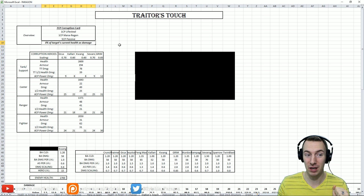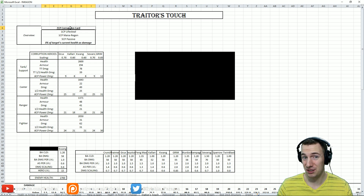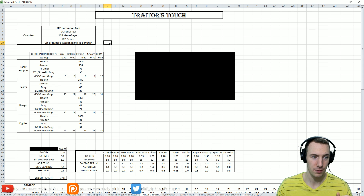It's pretty badass. Now, you might be wondering about the 5 CP passive. That's simply because you get 2 CP of stats on the card, but it costs 7 — 7 minus 2 is 5 CP passive. That is the cost of that passive to you on Traitor's Touch.